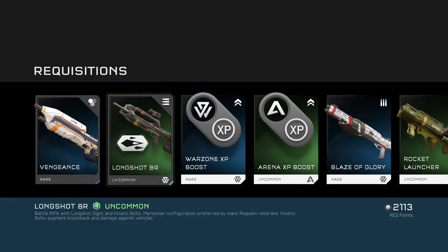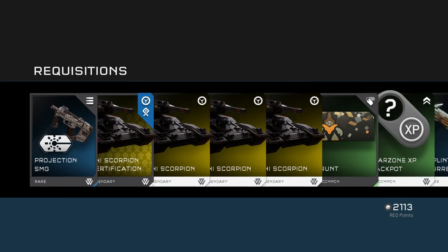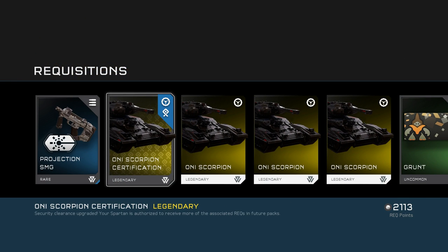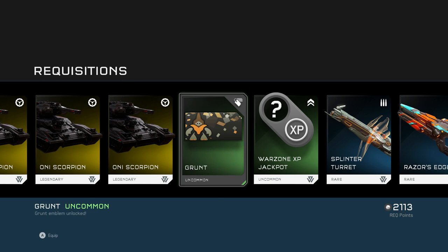Vengeance skin, and some VR crap. Oh wait — another Scorpion certification. Holy shit, guys — Onyx Scorpion! Spares no expense with its security Scorpions, outfitting them with experimental ammunition using the latest energetic propellants. Advanced Scorpion with heavy armor and upgraded cannon. Holy shit, nobody's gonna stop us in that tank — and we got three of them! Also got a Grunt emblem, so that's something.